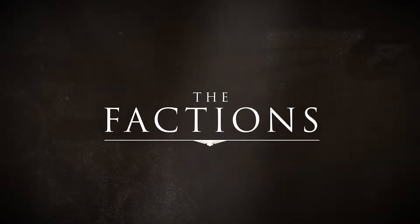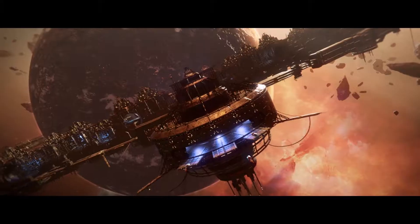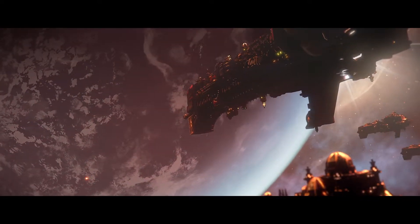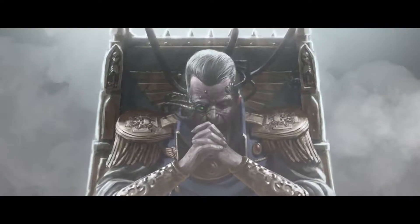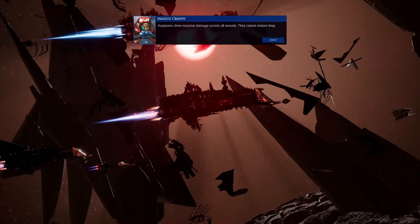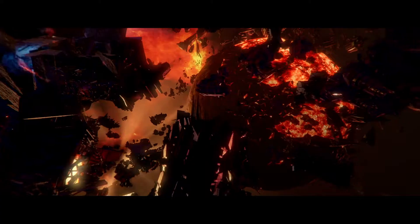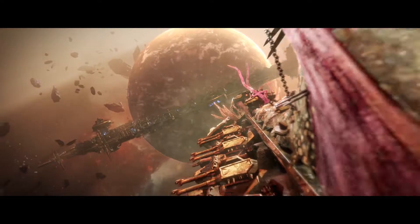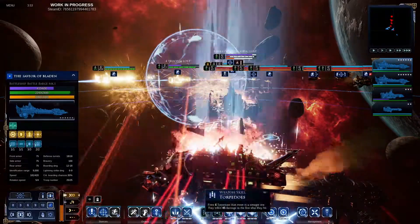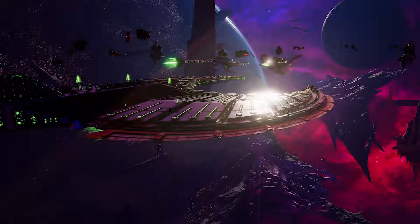In the Imperium campaign, you control the combined fleet of Admiral Spire. He brings together Adeptus Mechanicus, Space Marine, and Imperial Navy ships as one final bulwark to fight against the coming of Abaddon. You will fight battles of ever increasing scale, reclaiming territory and using it to fuel your war machine.